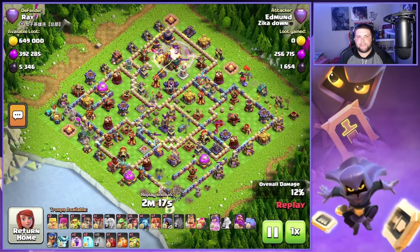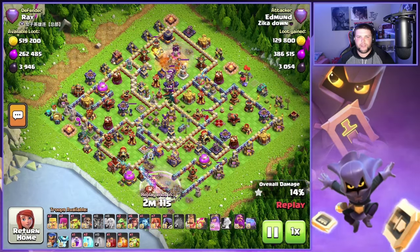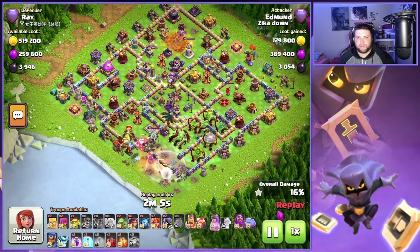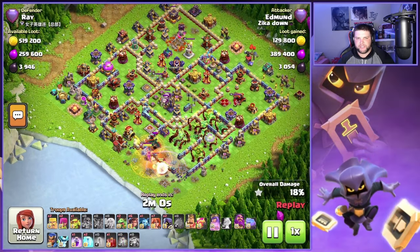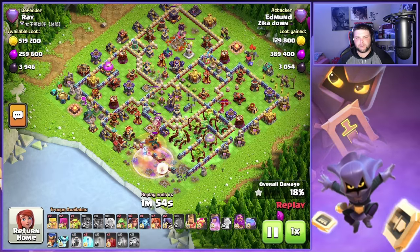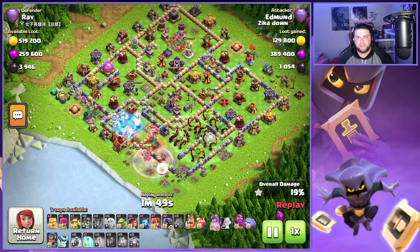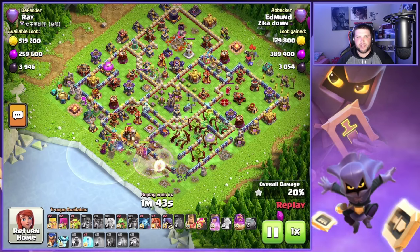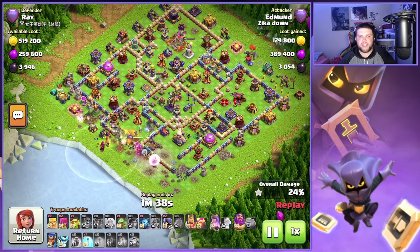The Yeti Bomb and Yeti Mites are going to take out that Town Hall. We found the Tornado Trap, which is going to be super nice. We don't actually push up into the Eagle Artillery compartment — we're going to use the Overgrowth to stop those defenses. Now the Queen's going to have to deal with the enemy King and the Clan Castle troops. Going to pop a Rage for her — actually the last Rage. While those defenses are frozen, we're going to put down a Skeleton Spell so the Ricochet Cannon is focused on the Skeletons and not the Archer Queen.